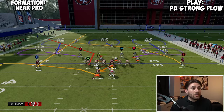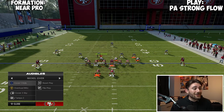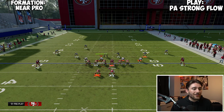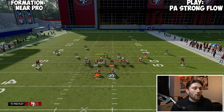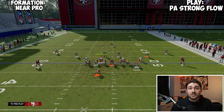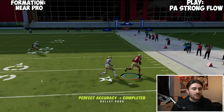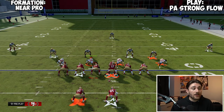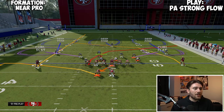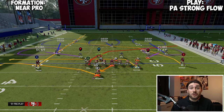While PA Strong Flow is a dominant zone beater, when people run man coverage you're going to run into some trouble. The best way I like to beat it, if I'm not going over to Single Back Doubles North, is to motion out and run something like Double Drags or Double Crossers. I'll block McFadden, and the tight end crosser is super good — it beats man coverage. You're also going to have that backside crosser from the other guy as well as the drags; all of those routes beat man coverage.